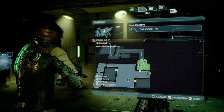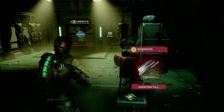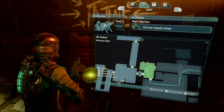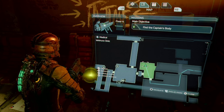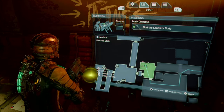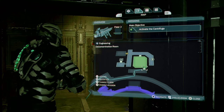During the main objective 'find a shock pad,' it is located in the save room right here. Next we have our first upgrade for the plasma cutter, located right after setting off the bomb in the next room.